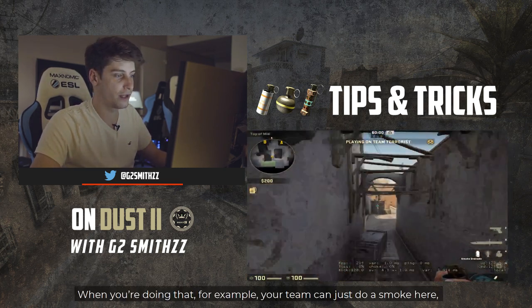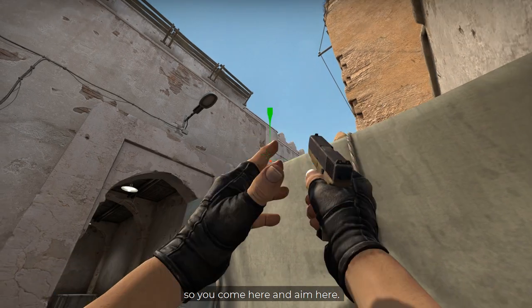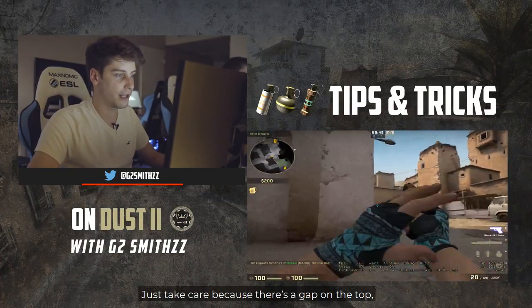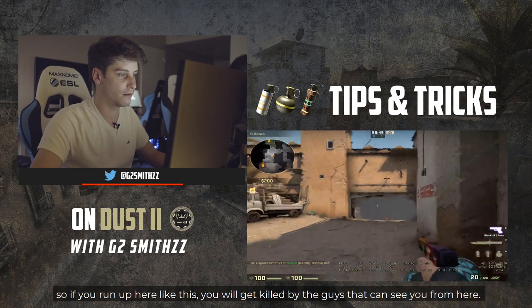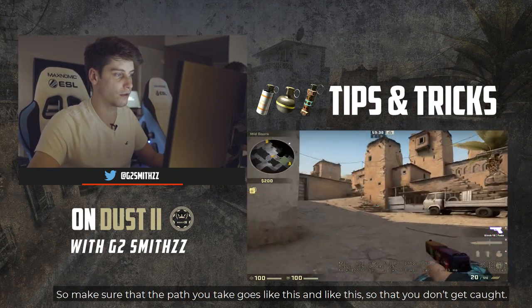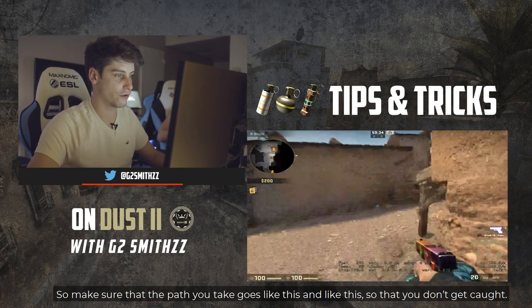And when you do that, your team can do a smoke here as well. You come here, you aim here — it's the basic smoke for a split B. Just take care because there is a gap on the top, so if you run like this you will get killed. Make sure the path you take goes like this and like this so you don't get caught.